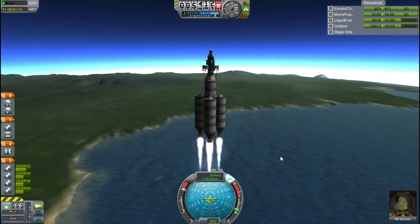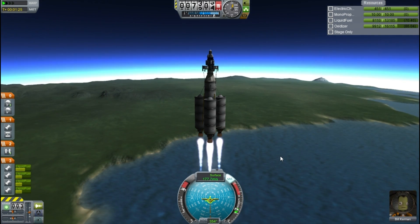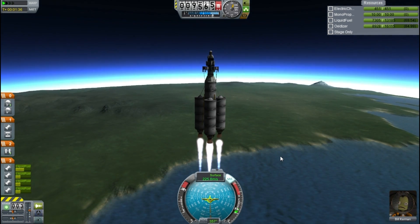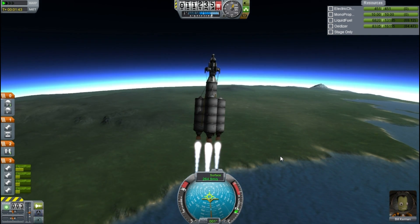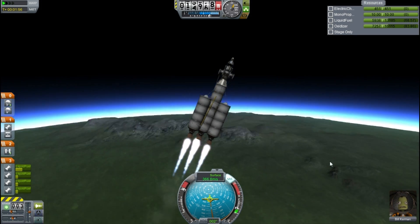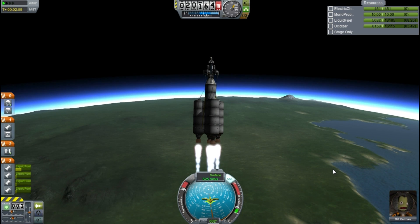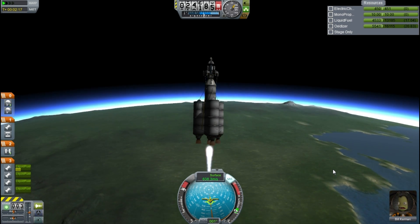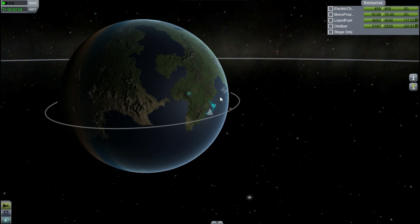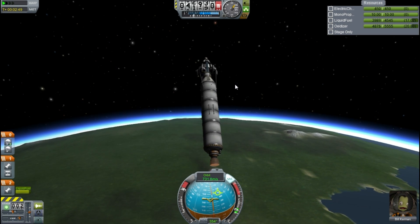Instead of doing a gravity turn to the east this time we're doing one to the north. I'm already tilted slightly over to the north just to get heading in that direction. Getting up into the higher atmosphere now, I'm turning over to around 20 degrees from vertical. The ship is very heavy with its engines and fuel, so gravity is going to pull us down more and change the angle of our velocity vector more than it would on a fully optimized ship.